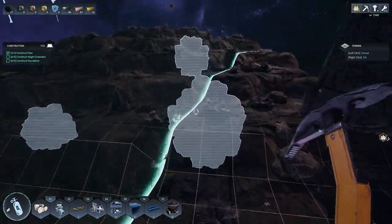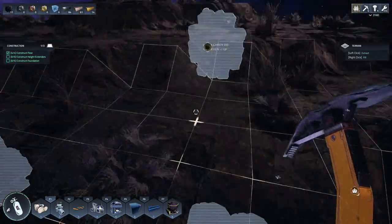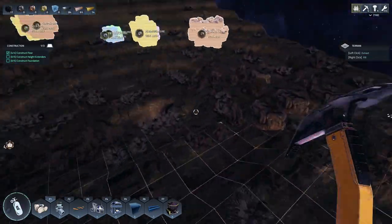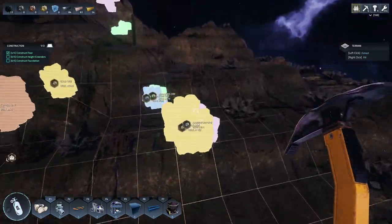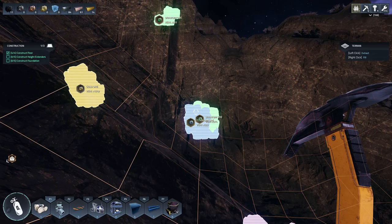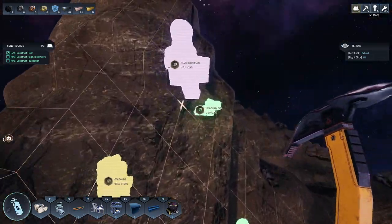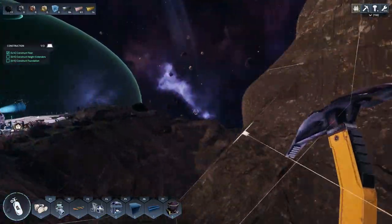What did I do? I pushed the scanner button. Carbon ore, carbon ore. Copper, aluminum. Gold. Uranium, titanium. Lots of gold. Aluminum up there.